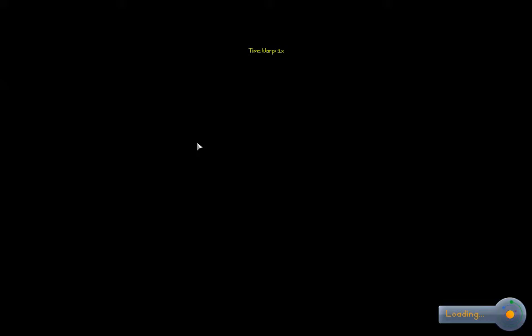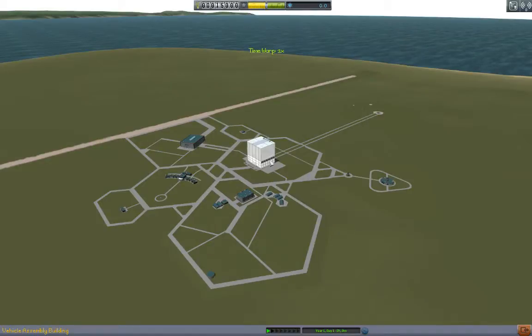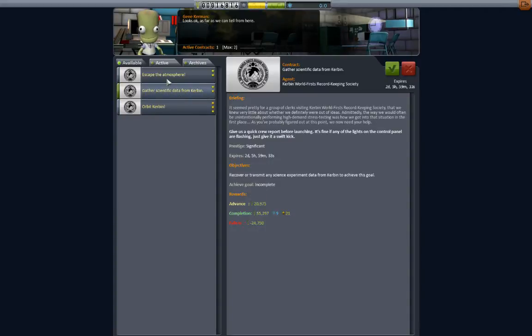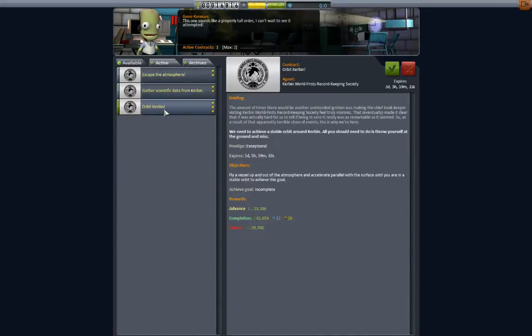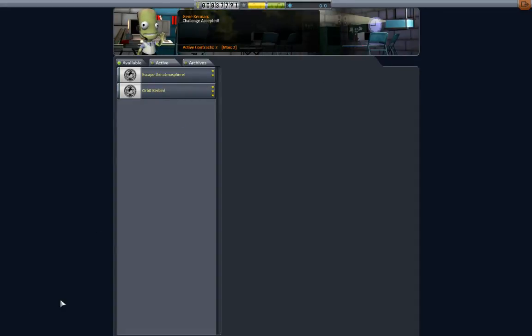Let's have a look, see what we can get. Is this our science building? No, it's another hangar — a plane hangar. This is our mission: launch our first vessel; we're gonna get money for that. Interesting. Accept contracts — escape the atmosphere, orbit Kerbin, get scientific data from Kerbin. Give us a quick crew report before launching. Okay, that's easy. We're picking those two up.